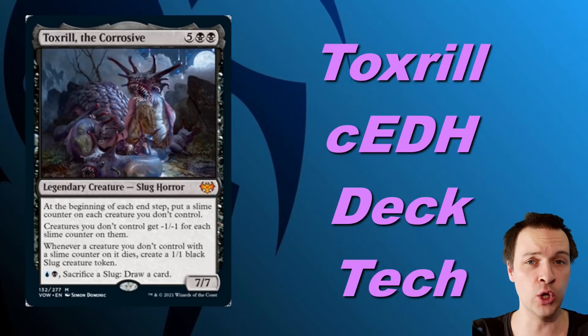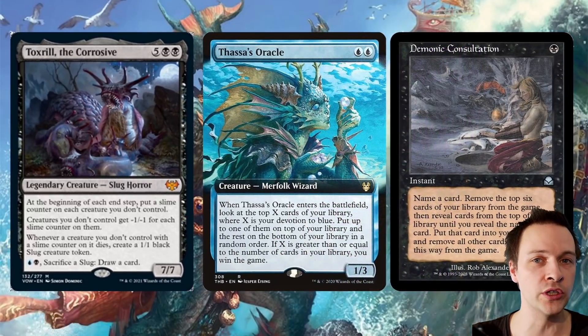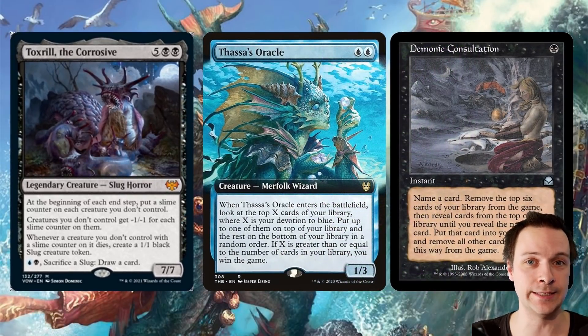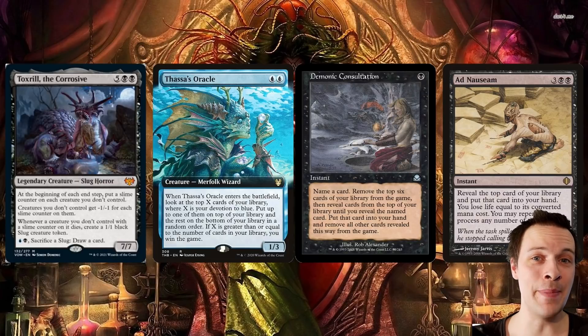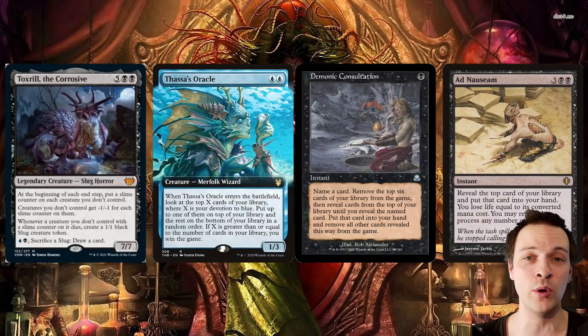The big thing about this commander is that it is a board-wiping commander, with also a card drawing function inside it. Now it's only two colors and that's a downside, but it's the best two colors — or the most important colors — because you get access to Demonic Consultation and the black amazing spell Ad Nauseam. Suddenly we have a great game plan going for us.